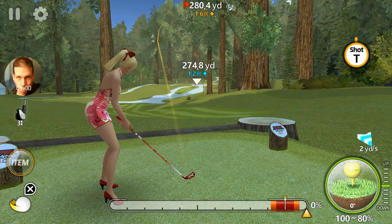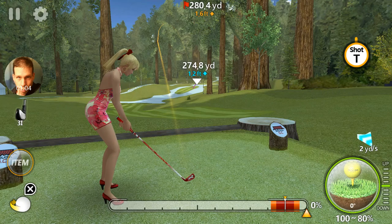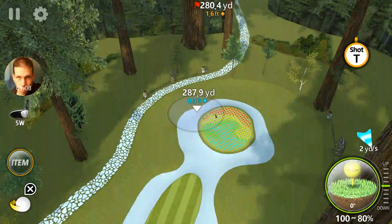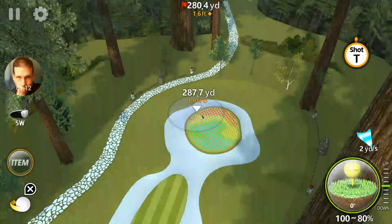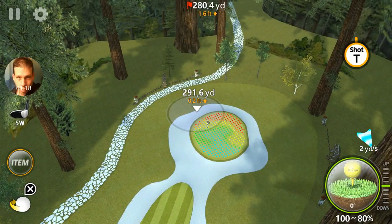We've got to look at the wind — a two mile per hour wind blowing towards us, down to the right. A lot of people, even with a simple fade shot, could mark it right around here and get right up on the green. It's very tough to get on the green with a simple fade shot. With a high-stats fade, you can get right up on the green, but it's a very tough shot.